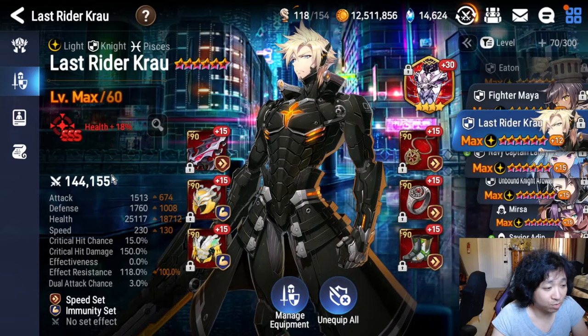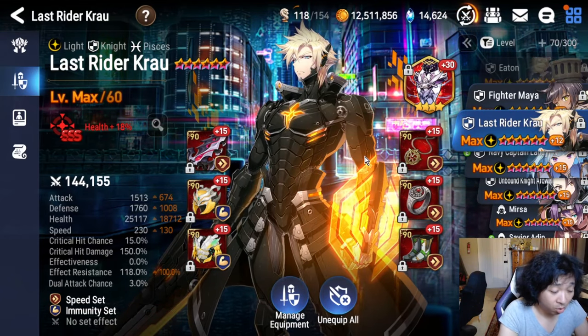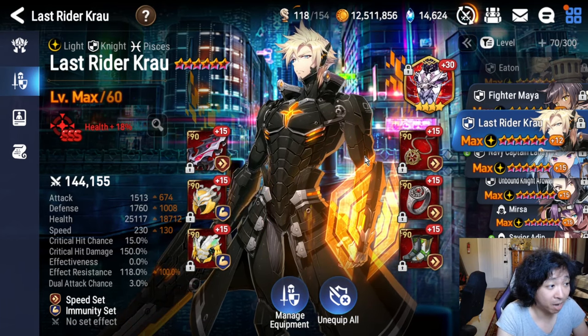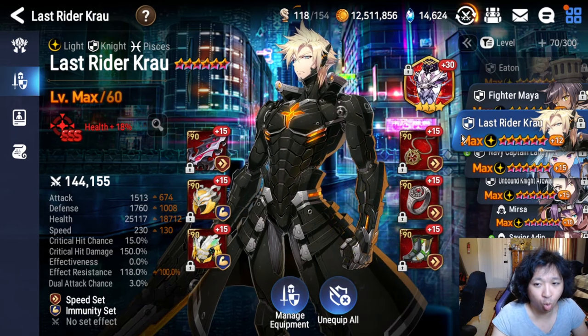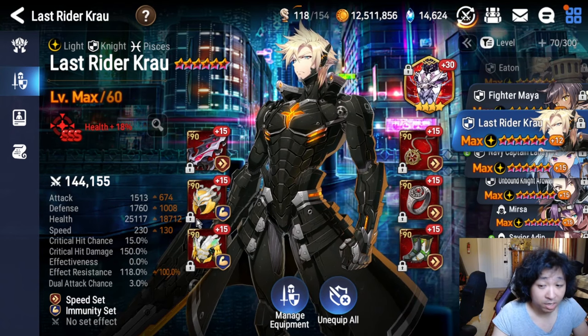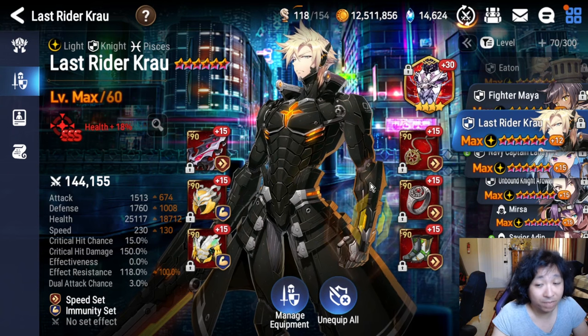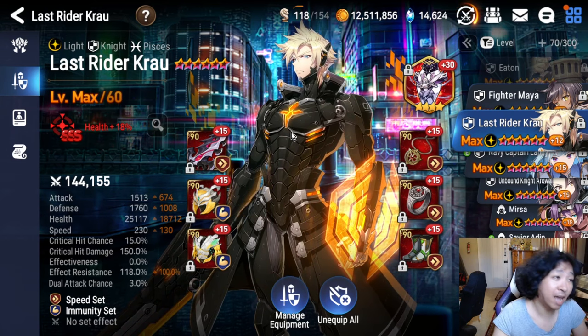She has two builds: Injury and Counter. Counter's better against Cleave; Injury's better for a general-purpose build. Pretty low gear requirements. Moving on to Last Rider Kraut, one of the strongest knights in the game — and that's saying something because the knight spot is very stacked. He's really good because there's a lot of AOE right now, pretty good against Elmo Landy and the like, and a nice anchor overall.